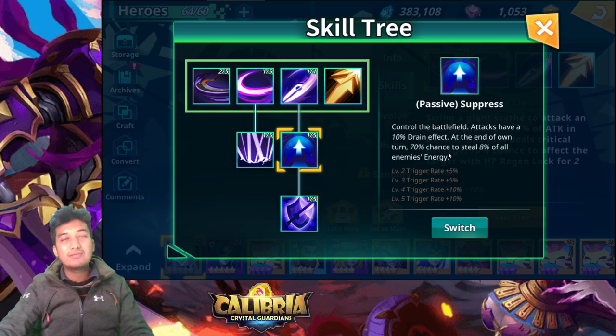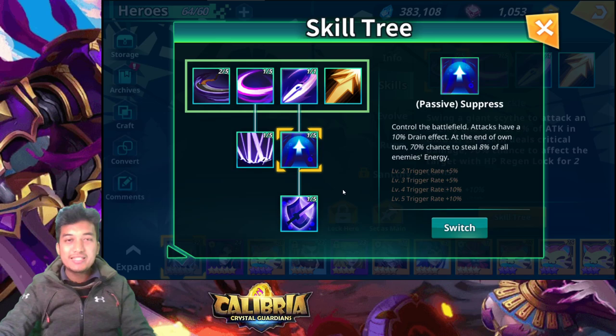The last passive option is Tenacity: when taking critical damage, 70% chance to reduce the damage taken by 60%. I think this is purely a survivability skill suited for PvP. As an attack-type unit this really doesn't make much sense — this kind of skill belongs on a tank or defense class hero. I don't see much use for it on Angel of Death and would never use it.